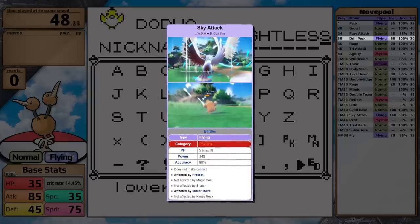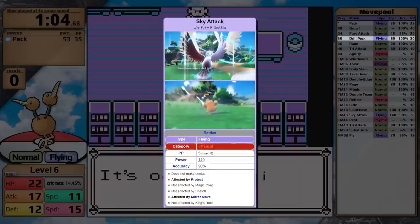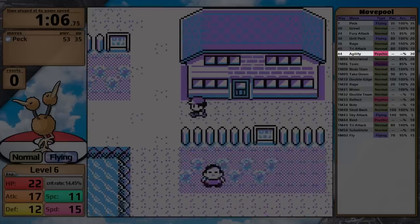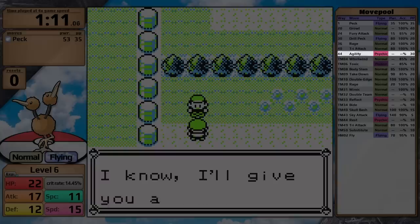Sky Attack is just awful. It charges up on the first turn and you are not invulnerable — I really wish it worked the same way as Fly. Finally on its Level Up learn set, it gets access to Agility, which is going to be fantastic for triggering the Badge Boost glitch. So if Doduo needs a little bit more damage, it's going to be able to get it.